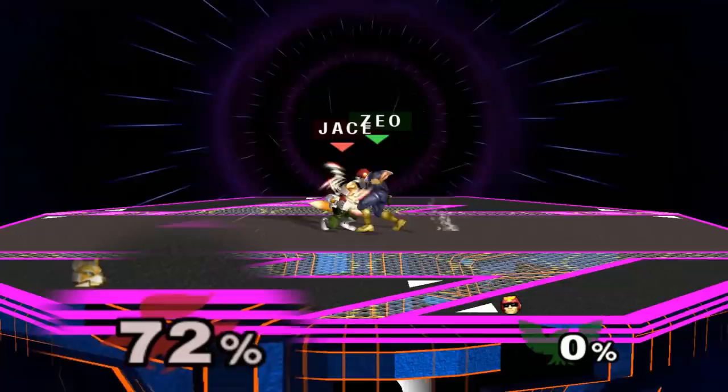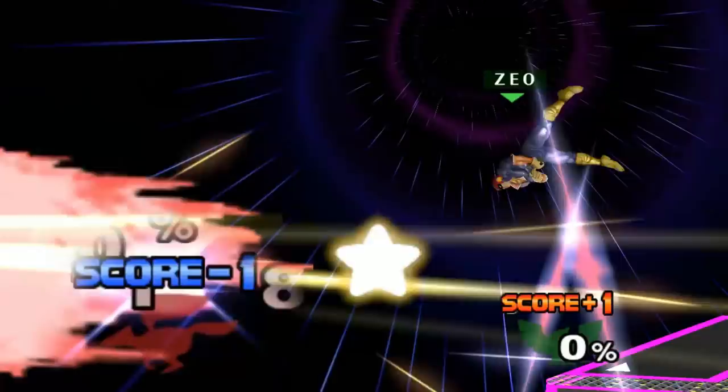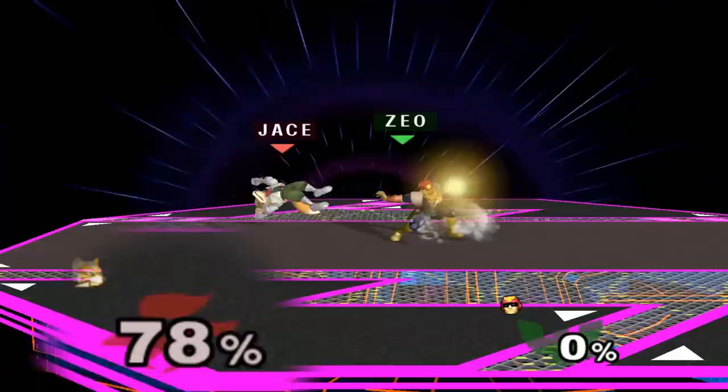Around 50% is when you'll want to tech chase with a stomp. As cool as Falcon's combo game is, the heart of it and the most important part is to land a stomp out of a tech chase. At this percent, a stomp will lead to a knee, which nets you an edgeguard situation or sometimes even kills them straight up. Side Bs are also useful at higher percents as they hard combo into up airs or knee as well.